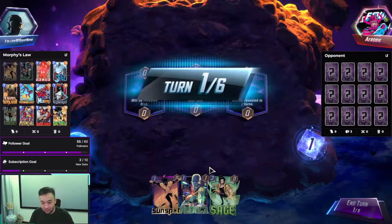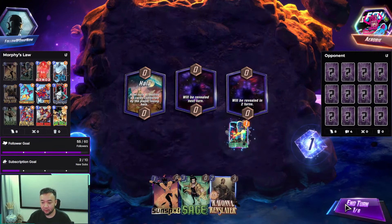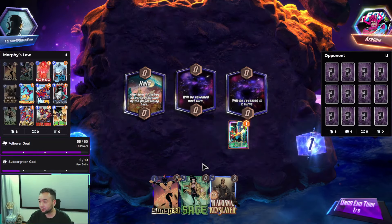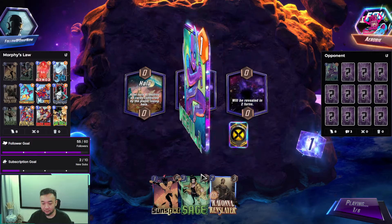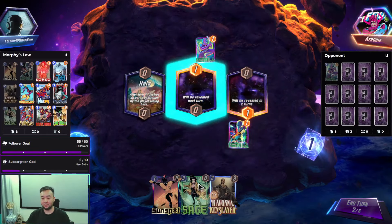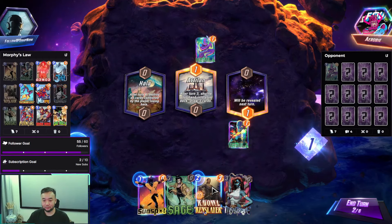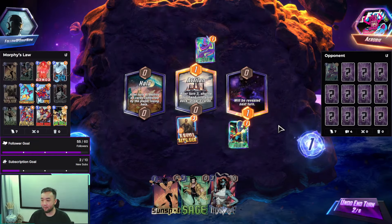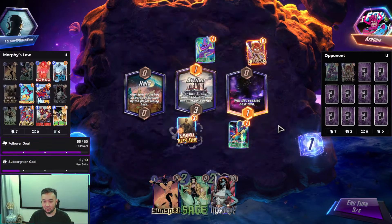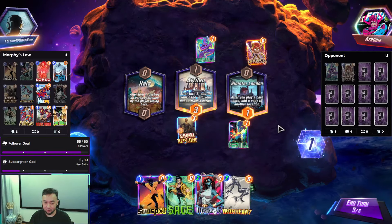Are we gonna get a free cube? Play Nebula, turn 2 Rabona, turn 3 Sunspot. Rabona in the middle. They got Rabona too. They got Angela.